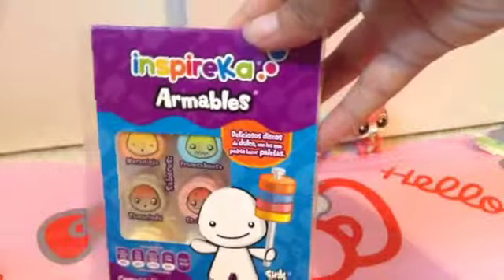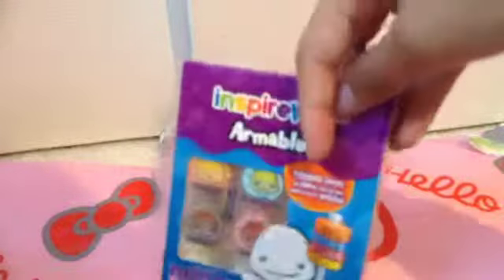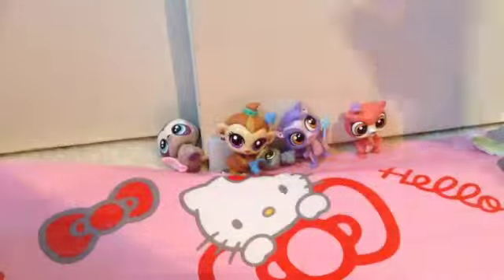Next toy — we got this Inspirica Armables, which is also candy. We also have another candy, Kinder Chocolate Maxi. Then we have this keychain that says Cabo San Lucas — Los Cabo. And this awesome pen which isn't really a pen but more like a crayon and highlighter — it's a jelly type and I have no idea how they do that but it's really cool. The last thing is three sharpeners.